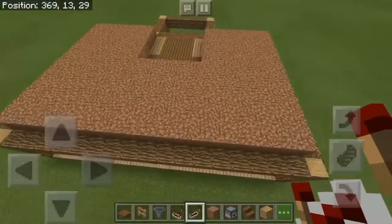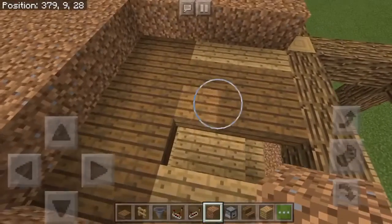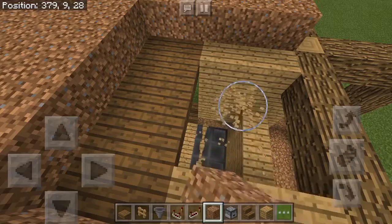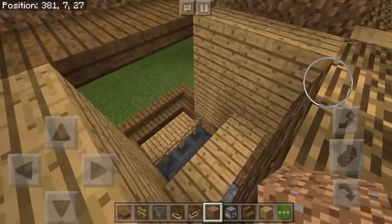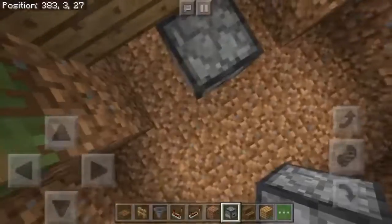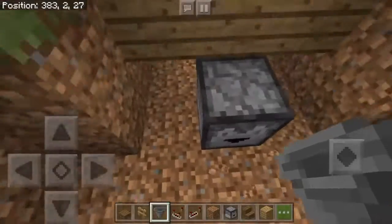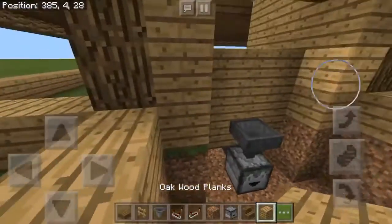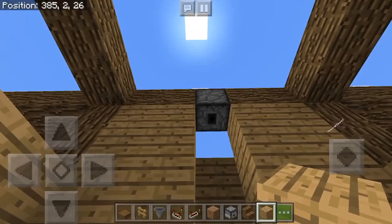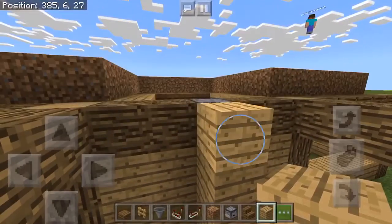Once you have all the dirt in place, break these slabs here because this is where your hoppers and stuff are going to go. Then on the outside, place another dropper facing downward. Down here place a hopper on top of the dropper, then place blocks going up like this. Don't place any blocks in that gap because that's where your items are going to be flowing down into.